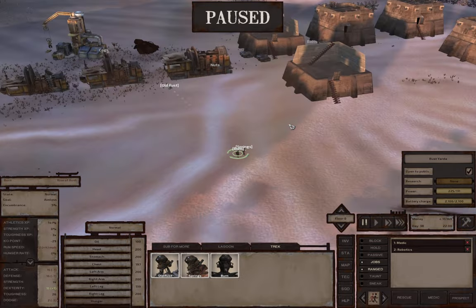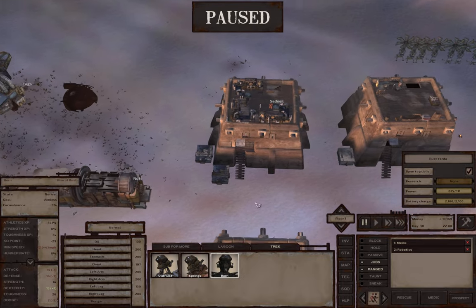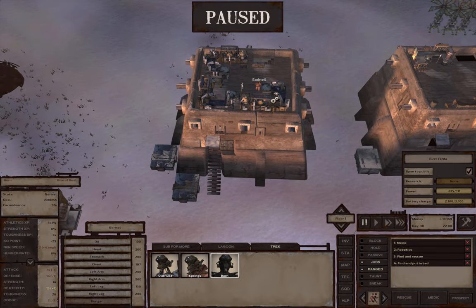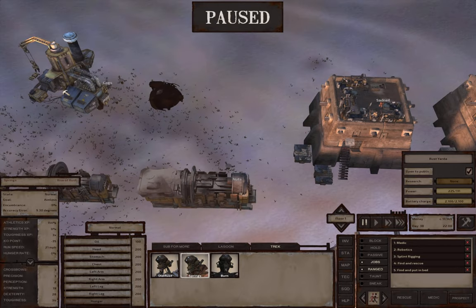All right, Old Rust has gone straight to his job. Let's see - Byrne, I'm going to set you up for now on this production line. Springs, I suppose you can go do some of this for the time being.